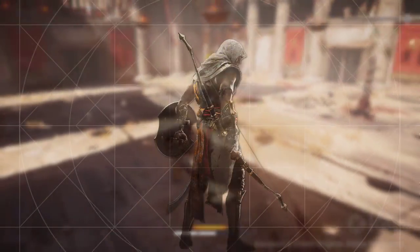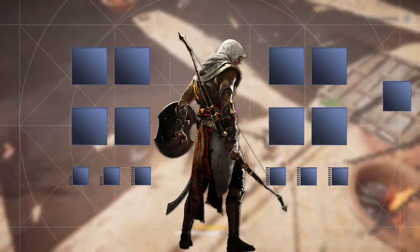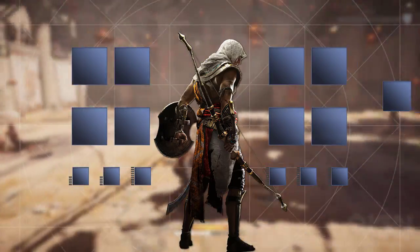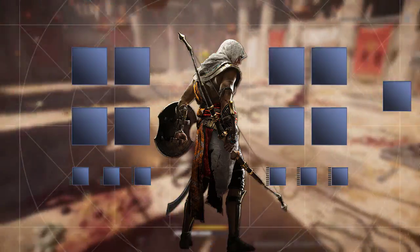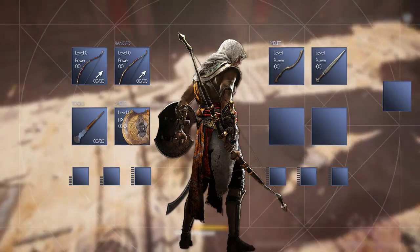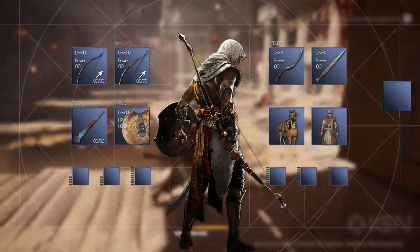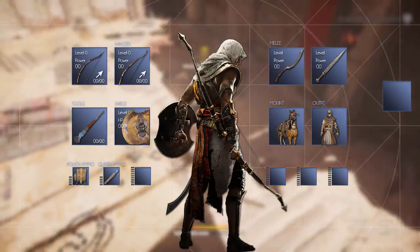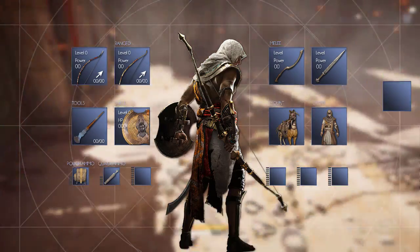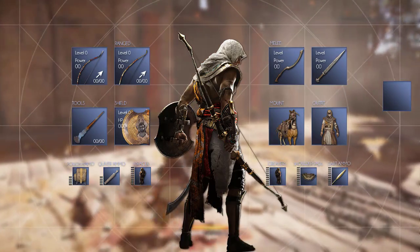Let's move on to the gear section. This is a selectable option from the menu screen that we recreated in Photoshop. As can be seen, the gear consists of weapons, armor, tools, and more. You can select up to two ranged weapons, two melee weapons, a shield, a tool like sleeping darts, a mount, an outfit, pouch ammo, quiver ammo — so that's your arrows — bracers, greaves, and poison dart ammo.